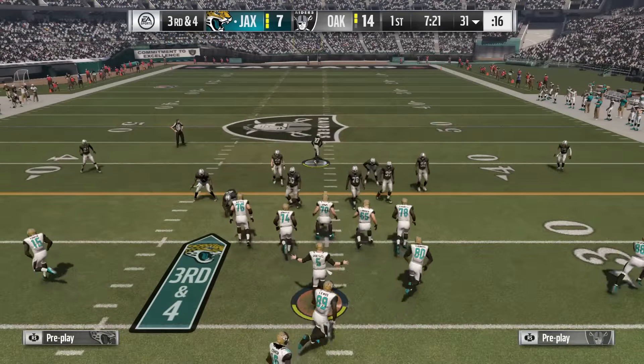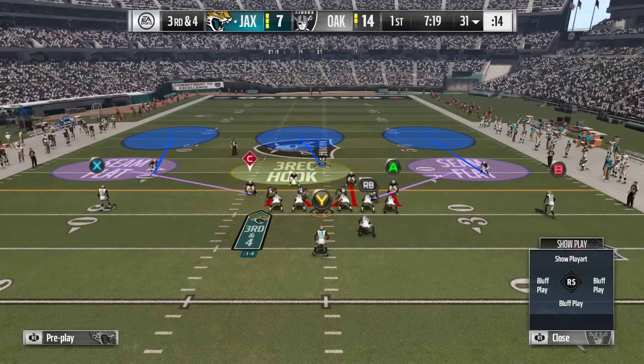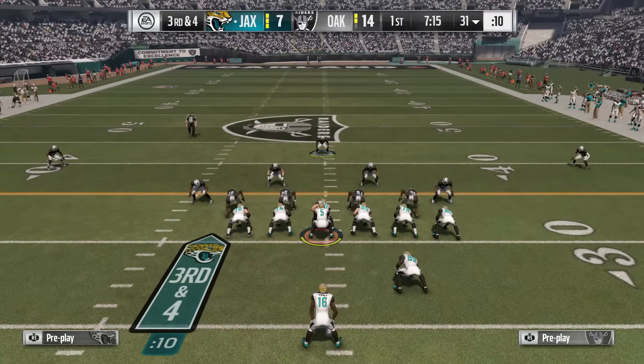On third and short, you can grab a play with players already blitzing, or press RB and the right stick down to globally blitz all your linebackers and really sell out.